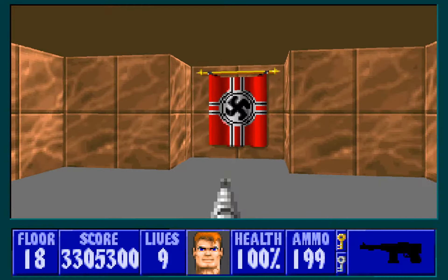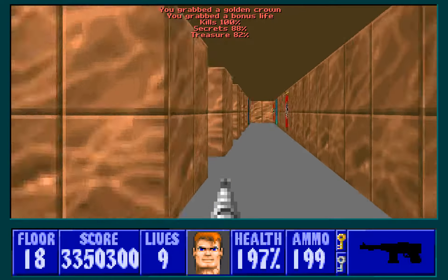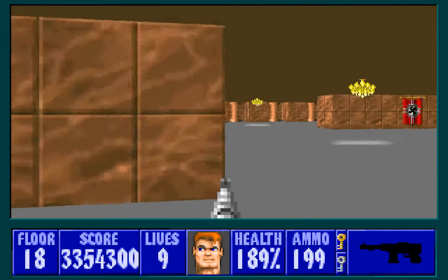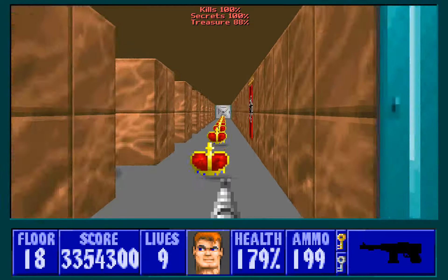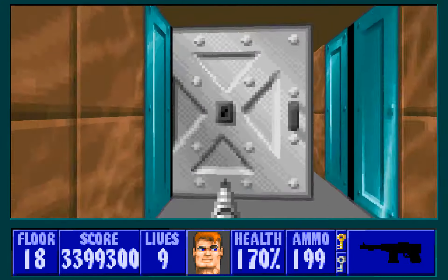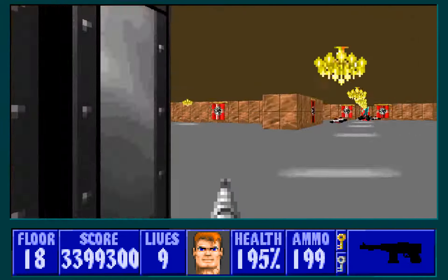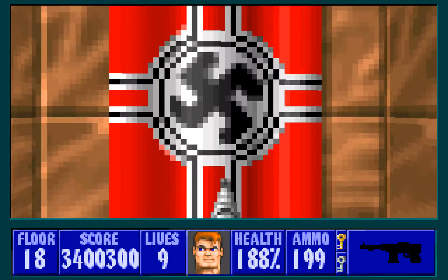There's a secret here — a lot of crowns, one-up. On the other hand, another secret — here's the spear. We probably should get 100% treasure after this. 97% — that is probably not correct. I definitely want to have over 100% health for the next part. That takes us to Floor 21 because you can see all the statuses are reset, so we'll have to talk about that later.